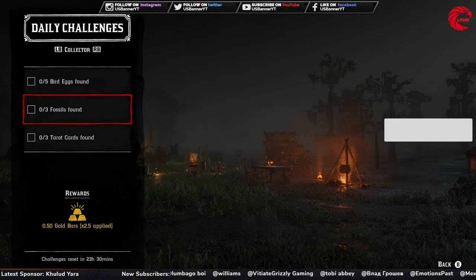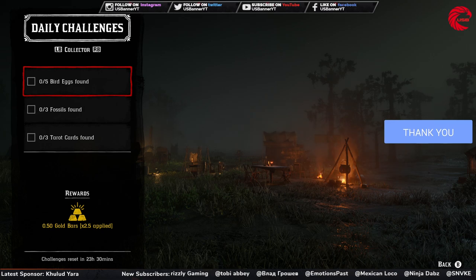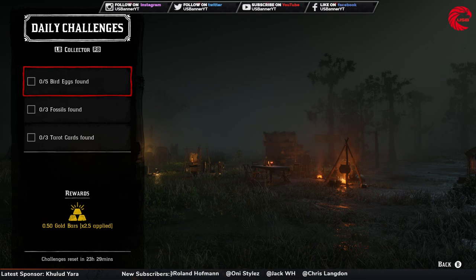For the Collector, before talking about the challenges, let me tell you the collectable cycles for today: all fossils are cycle five, American wildflowers are cycle five, tarot cards are cycle one, lost jewelry is cycle one, antique alcohol bottles are cycle six, bird eggs are cycle four, arrowheads are cycle one, family heirlooms are cycle three, and coins are cycle four today.